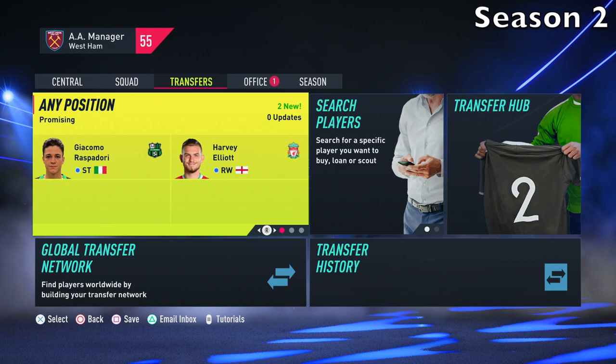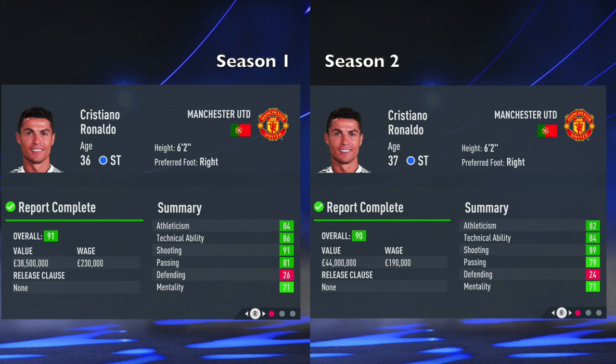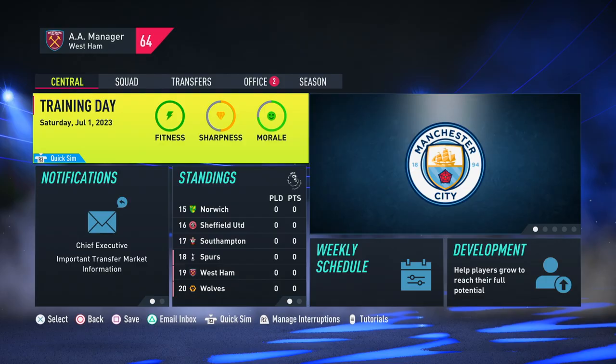We're at the start of Season 2. Let's check how Ronaldo is going. His overall has decreased already, but his value has actually gone up. Let's do a full comparison between Season 1 and Season 2. Athleticism went down, technical ability and shooting went down — it's not a dramatic downgrade, but you can see it. He's still at Manchester United, 37 years of age. Acceleration has gone down dramatically, sprint speed gone down, agility down, jumping down. It's a downgrade, but not that much yet. I expect it to get worse as he gets older.